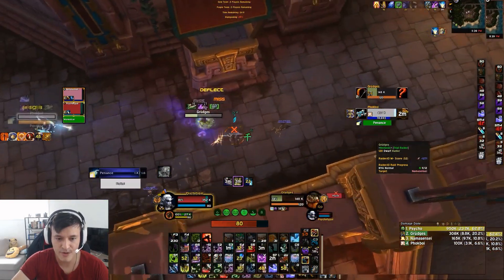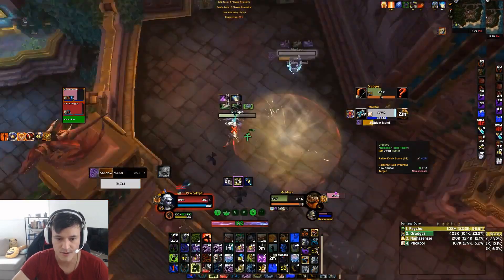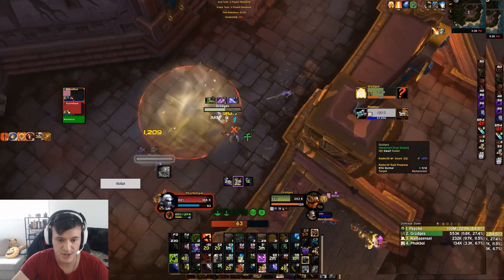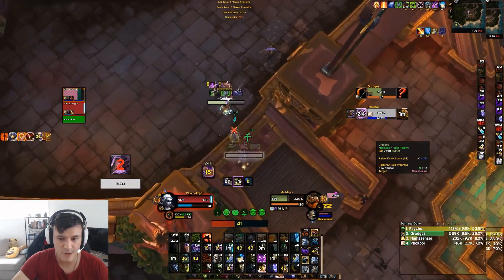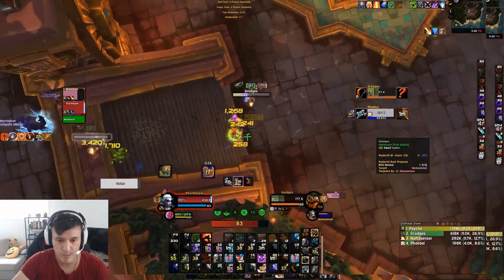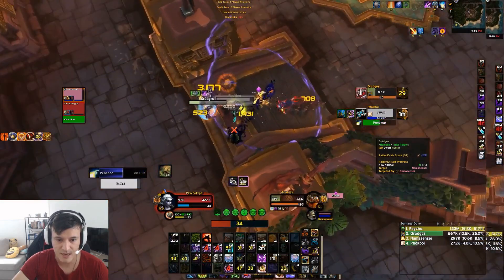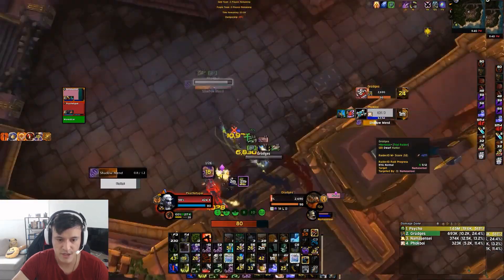He's going to pop Bestial Wrath and go ham onto my healer. He has to Turtle here so it's pretty much over if we can connect the next CC chain. Down goes the dome — I pull him out of it and slow him so he doesn't go back in. My paladin gets very low but just manages to survive. I stun the priest so he can't fear my healer, and I move my pet onto the trap. Feign Death here, but I have the next kick available for the priest — pretty straightforward game.